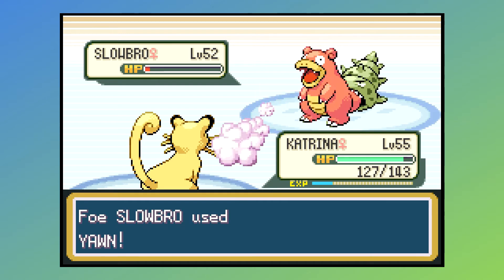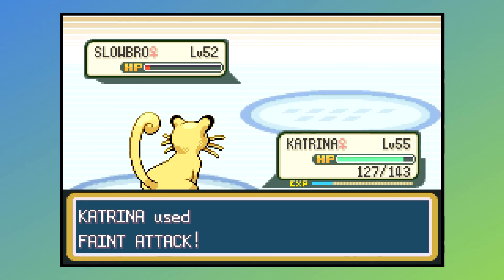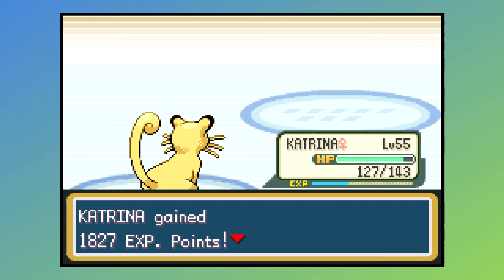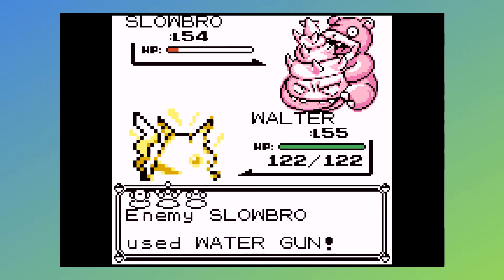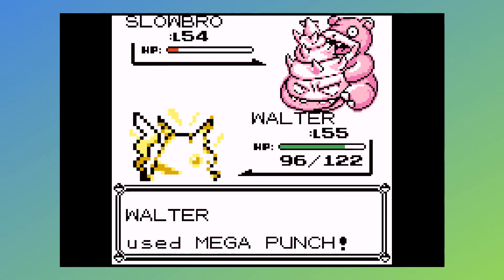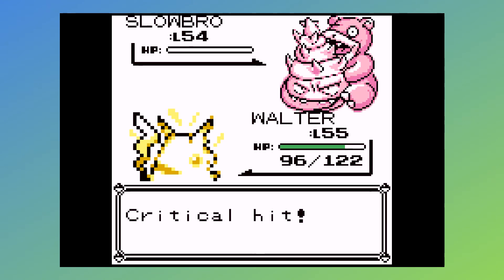Yep, there's that Yawn. Yawn is a kind of annoying move — it wastes your time and it can't miss like Hypnosis can, so that makes it a little bit trickier to deal with. Over on the Gen 1 side, Slowbro has ups and downs. It still has Amnesia, and thanks to the merged Special stat in Gen 1, Amnesia increases both its offensive and defensive capabilities on the special side. However, its only attack move is Water Gun, so it's not going to do a whole lot of damage unless it uses Amnesia at least once, possibly twice. Beat it quick.